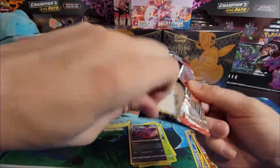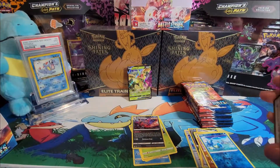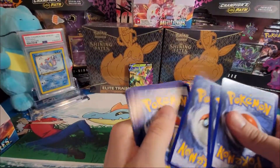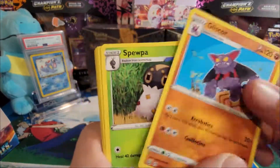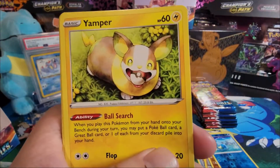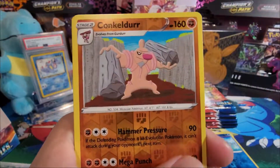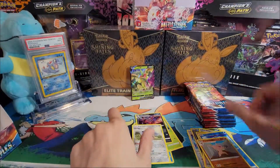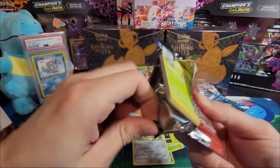Pack seven — these things rip so ugly. Dark energy, Gliscor, Swirlix, Level Ball, Meowth — stuck in the tree — Yamper, Meditite, Bellsprout, Salandit, reverse holo Crobat, and a normal rare Ages Slash. Okay, still quite a few packs to go.